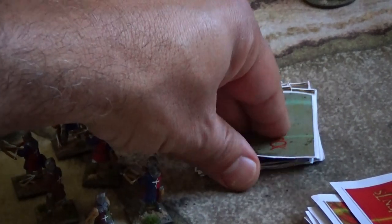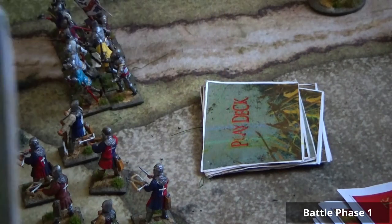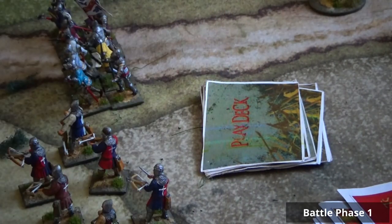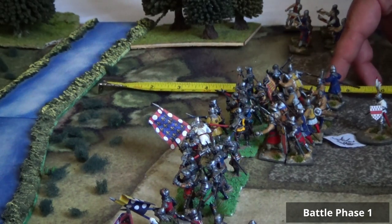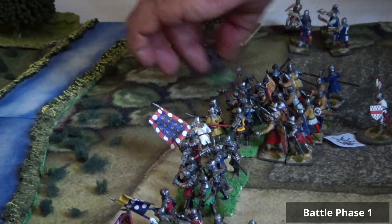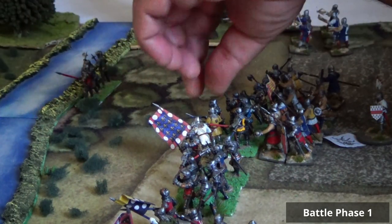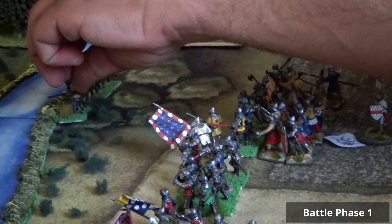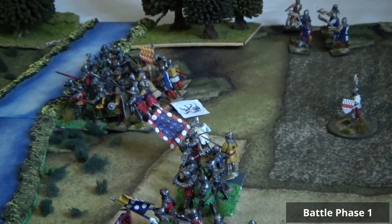Let's do the first turn. The first card drawn is Robert de Arras, a one-star leader. He commands the block unit, moves 6 inches with two actions, and reaches exactly the bank of the river. The French have already reached the bank. The English are still behind — there's a big problem now. The French can cross although they must stop and get disordered at the obstacle. That's one order, two actions. Things are not looking well for the English.